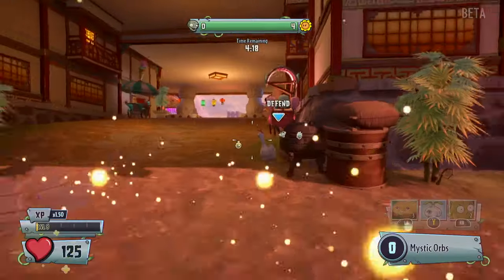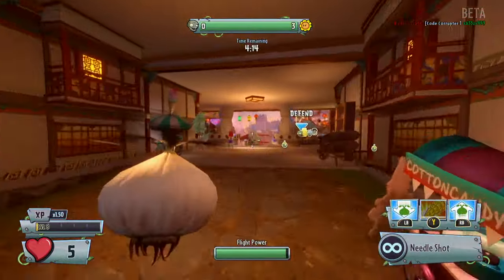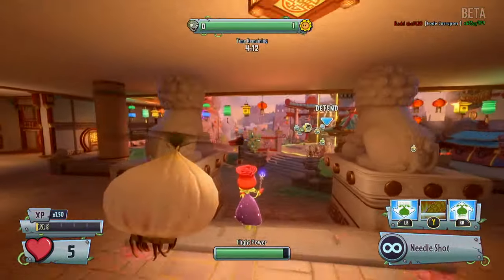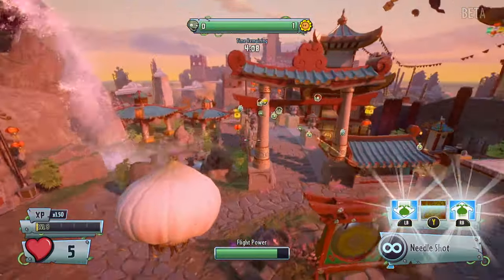What else is peculiar is her ammo cartridges. She can only fire five rounds per clip, but that's more than enough to defeat the weaker zombies. She is also effective at dealing with bosses at long range in Backyard Battleground.